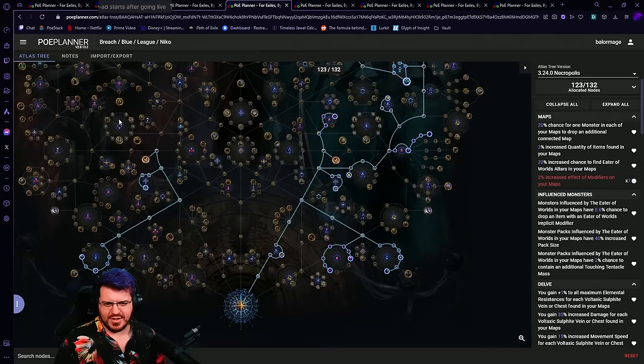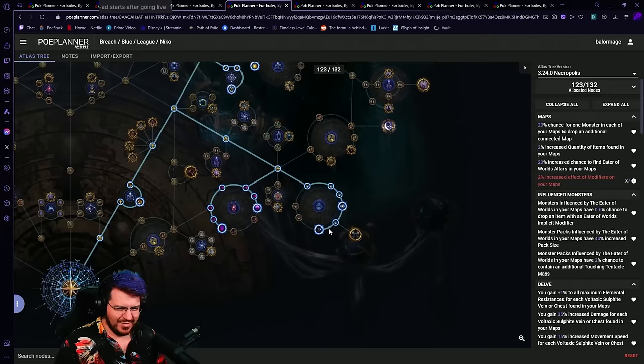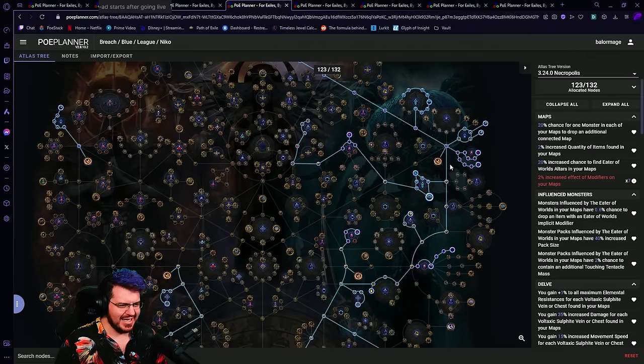The Necropolis stuff is going to be a pretty big question mark — not as to whether the nodes are good, but as to whether any of them are financially worth taking. I'll be doing a lot of playing and testing with them, but no one knows until we start messing with it. That being said, if any of these wheels end up not worth it, it's very easy to pull them out — just pull back and drop that wheel. It's all pretty conveniently gated.